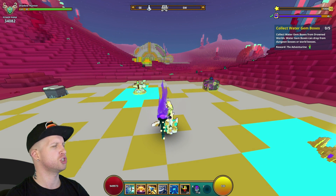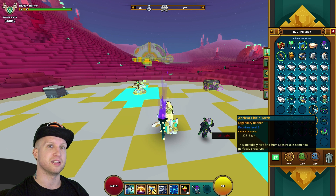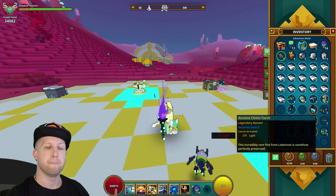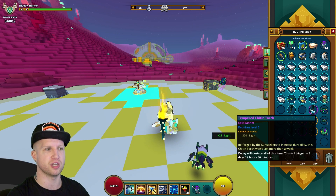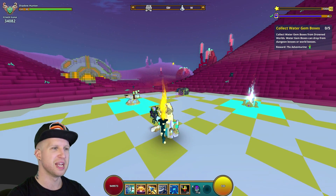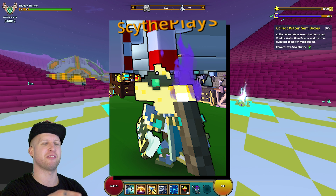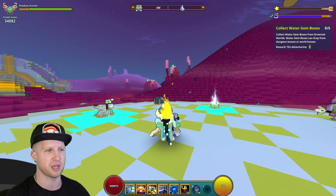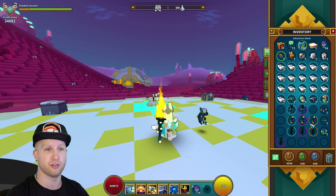There is a super super duper rare item that you can get out of these bosses: a legendary torch. This gives a little bit less light than the tempered torch, but it's indestructible — you'll have a permanent 275 light from this legendary torch. It also has a proper torch color, which is absolutely awesome. I do have a mod from someone who wanted to remain anonymous that changes these torches to Minecraft torches — namaste for that. But for today's purposes I'm going to show you what each of the torches actually looks like.